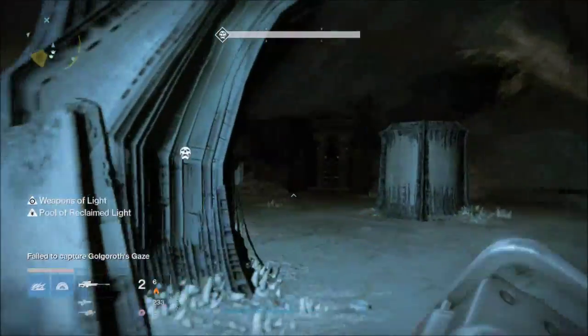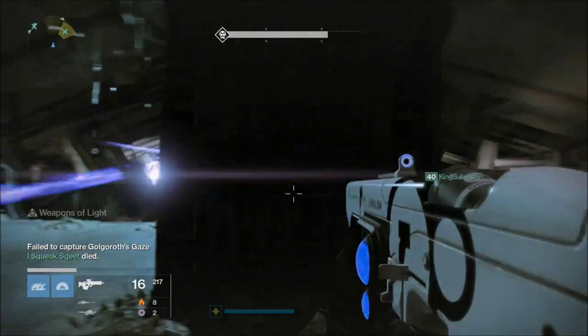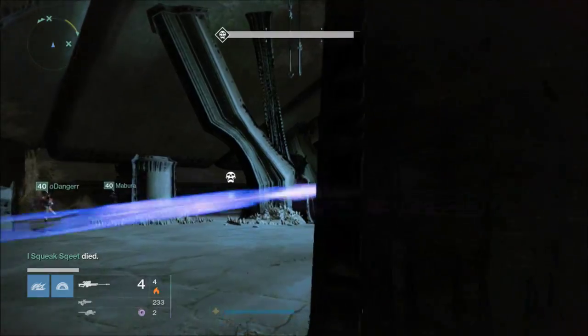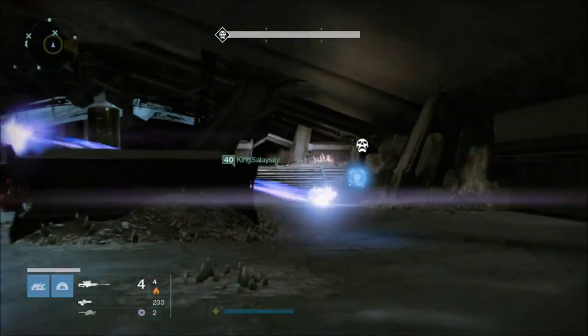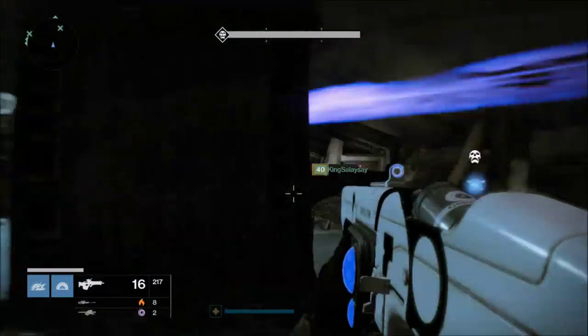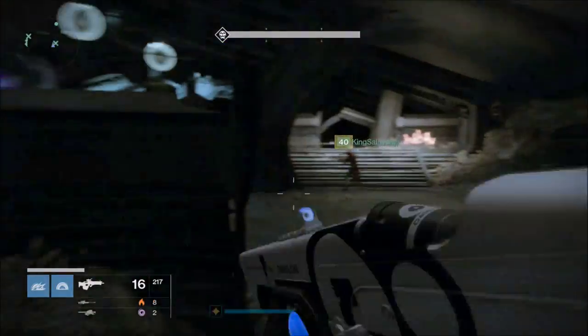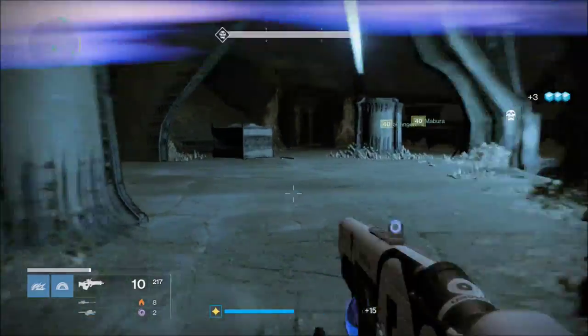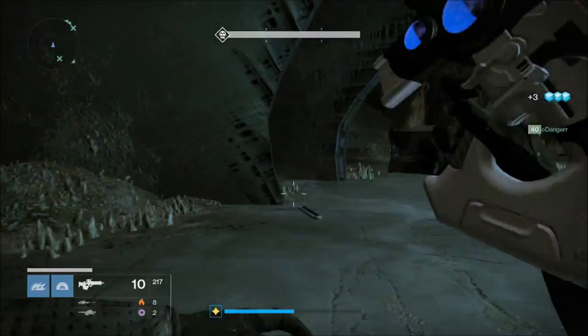Whenever the screen shakes, that's when the person with Unstable Light blows up and it goes off. You do not want to be near them when that happens. Another person on our team just died, so now we are four-manning Golgroth hard mode to try to complete him.